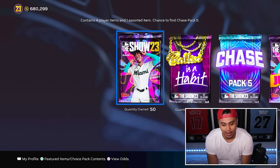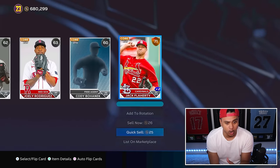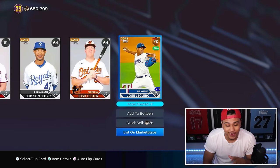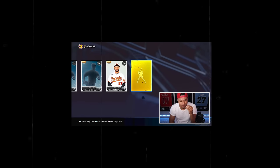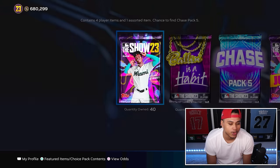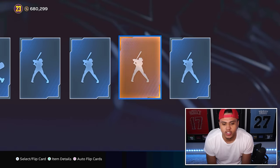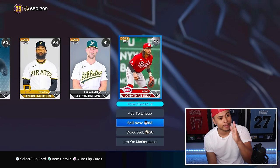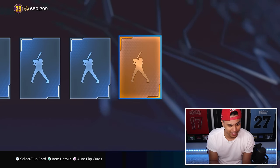Last is MLB The Show 23 - the final pack opening. It feels like we've opened a thousand packs today. Going on those old MLB The Shows was starting to hurt my eyes. 41 standards - there's no way we don't pull a diamond, right? We're gonna get a Mike Trout right here. Diamonds are coming - another silver, so we're going up... going back down again. This is not looking good.